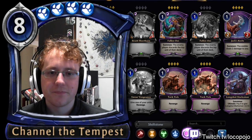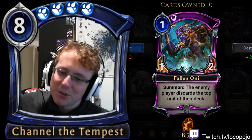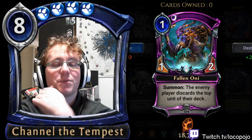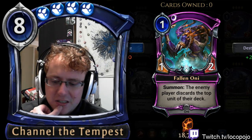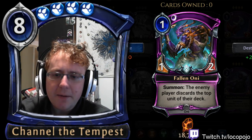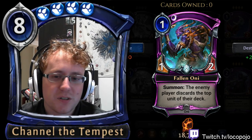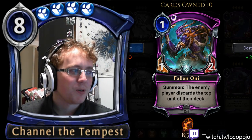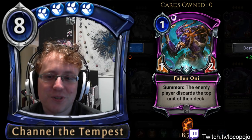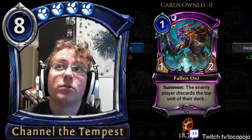Fallen Oni costs one; on summon, the enemy player discards the top unit of their deck. This card is mostly a trap but has some interesting positions in ranked decks. I've had some success with it in a Strife Crow Felm list — 'Inexpensive Felm' on my YouTube. It's an inverse of Oni Ronin: a 1/2 that does bad things to the top unit of your opponent's deck instead, with lots of cute synergies.